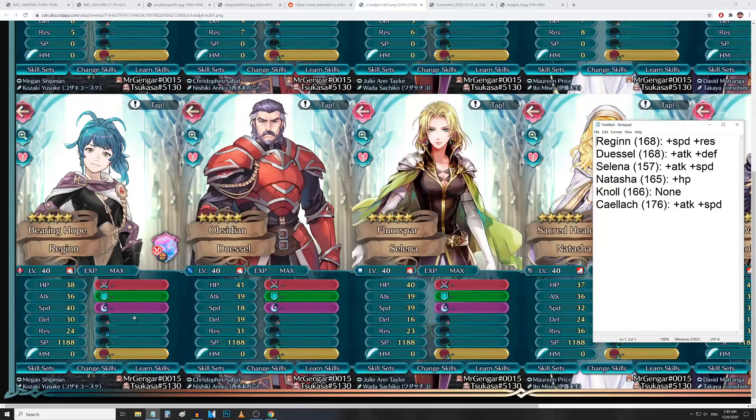Next we've got Badman Dussel, voiced by Chris Sabat — Vegeta from Dragon Ball — so our boy Dussel is over 9,000 in stats. He's got 41 HP, 39 attack, 18 speed, 39 defense, and 31 res for a BST of 168 on cavalry. He's got an attack and defense Super Boon. I'd probably go plus attack since he gets a guaranteed follow-up on his weapon — with that attack stat he's going to hit really hard.